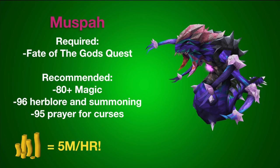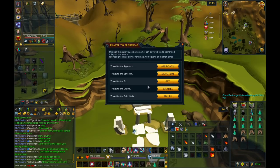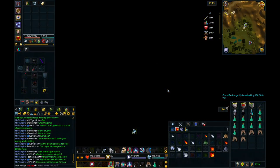Next we have killing Moosepahs. This requires the Fate of the Gods quest, and 80 Magic is recommended, as well as 96 Herblore and Summoning for the overloads and pack yak. 95 Prayer for curses is also really useful. To get to the Moosepahs, you're going to want to go to the World Gate and teleport to the cradle, and the Moosepahs should be right there.